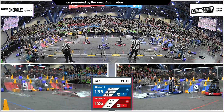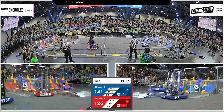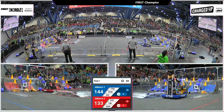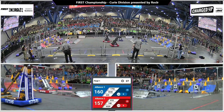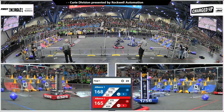Red alliance trying to catch up — big hit in the midfield. 818 on 5940, 5940 not losing their grip, depositing a cone in the middle row. Two more spots remaining for the blue alliance to fill the grid. Red alliance right behind them with 30 seconds on the clock.